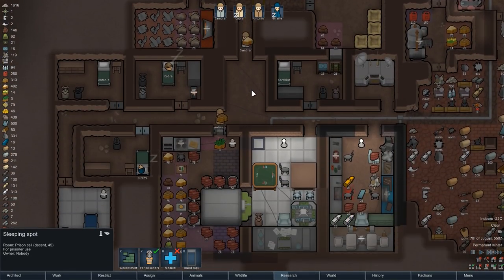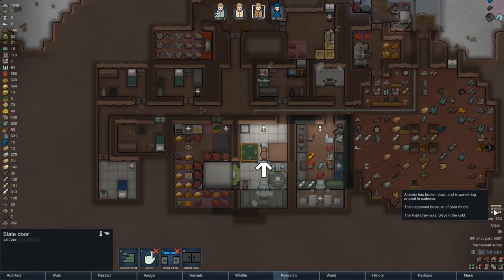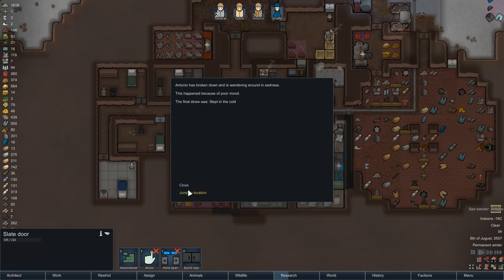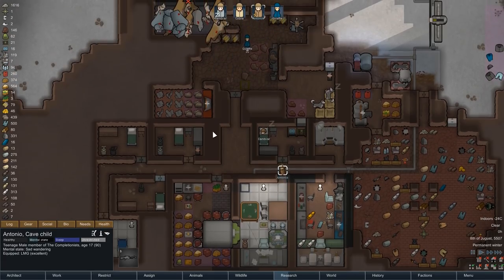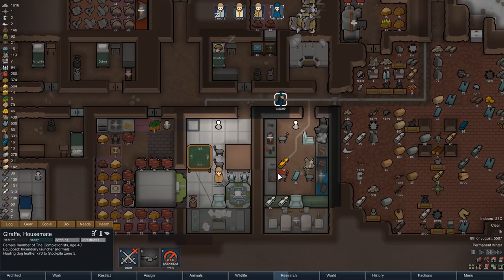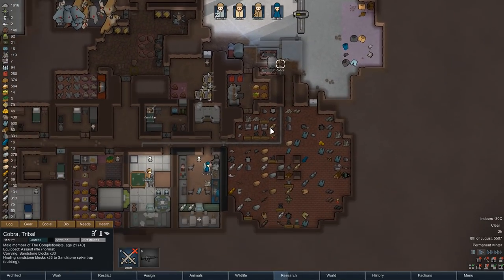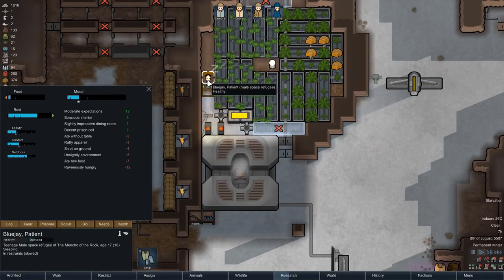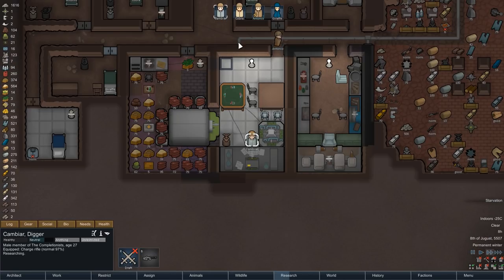Our food storage room is filling up quickly, which is a much bigger problem to have. In the evening, the after-effects of a lack of food get to Antonio, who despite being only barely below the threshold suffers a mental break — thankfully he's just wandering around for a while. With him already being pretty hungry, food might become an issue again soon, but for the moment we'll simply let him do his thing and continue as usual. Randy also rewards us shortly after with a granite meteorite — nothing we desperately need, but granite is a solid building material so we'll keep the location in mind. Cobra meanwhile is doing very good work around the defenses, with more than half of the stone traps already replaced.